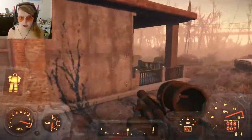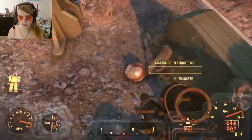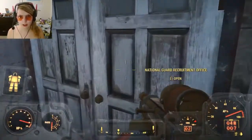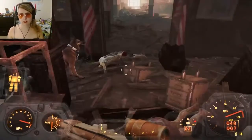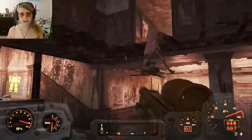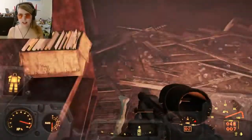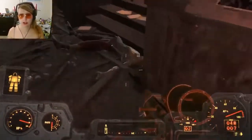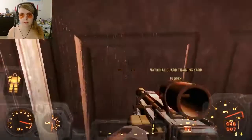There shouldn't be mines at the front door - emphasis on the word 'shouldn't.' I already did the mines - there might be more around but not here. Last time we killed some feral ghouls, discovered a sad dead lady, looked around upstairs, and found a password for this door which we opened. Now we go through this door.